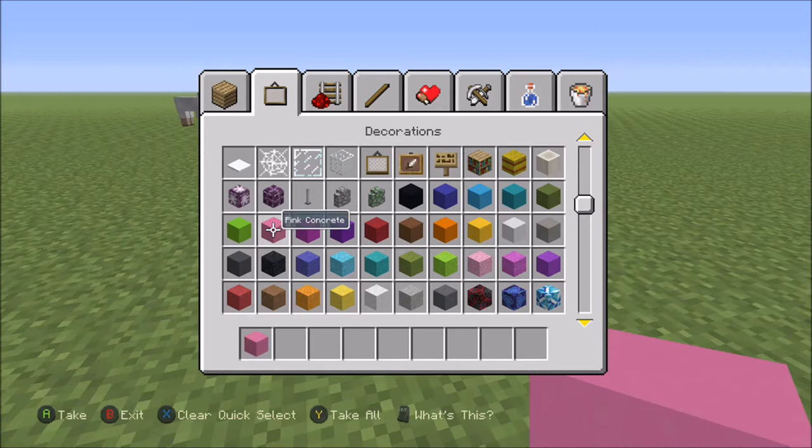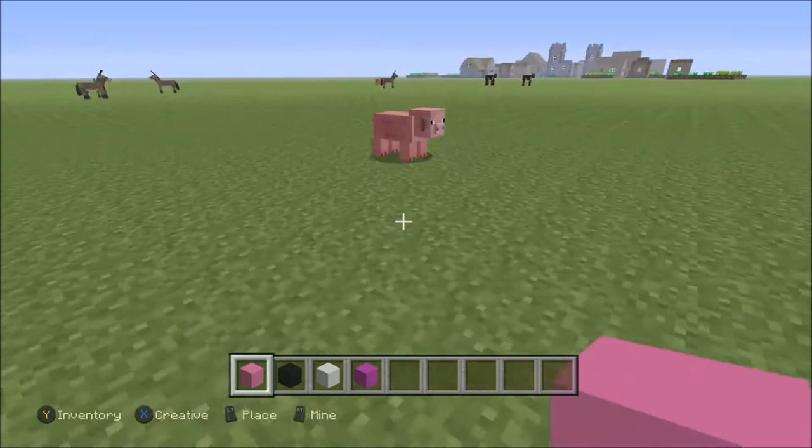So of course you will need pink - you can use concrete or wool, I'm using pink concrete. Next, black. Next, white - I called it blue, I don't know why, but let me redo this. You need pink, black, white, and I think you might need magenta, and I think that's it.